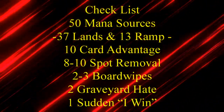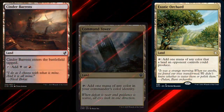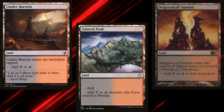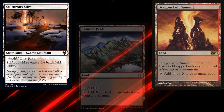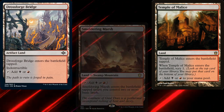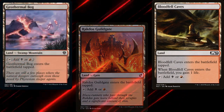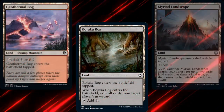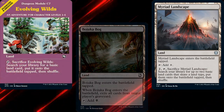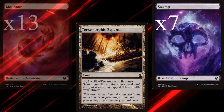Let's take a look at our lands. We're running Carekeep, Command Tower, Exotic Orchard, Cinder Barons, Tainted Peak, Dragonskull Summit, Sulfurous Mire, Smoldering Marsh, Temple of Malice, Dross Forge Bridge, Rakdos Guildgate, Bloodfell Caves, Geothermal Bog, Bojuka Bog, Myriad Landscape for ramp, Evolving Wilds and Terramorphic Expanse for color fixing, seven Swamps, and 13 Mountains.